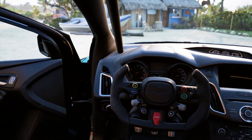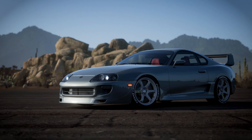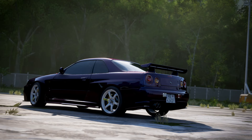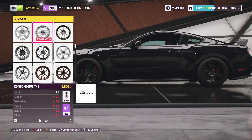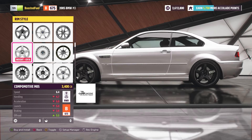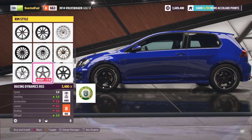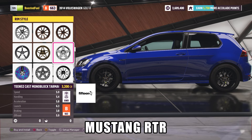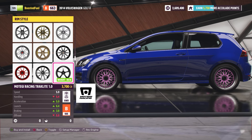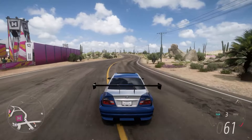Last but certainly not least, the Wheel Pack mod is a simple mod that swaps some aftermarket wheels for OEM wheels from cars in the game. So if you ever wanted to build your cars with OEM wheels from a different brand, now you can do that. For example, you can put Dodge Demon wheels on your Shelby GT350, or Work wheels from a Formula Drift M2 on an E46 M3. Or you can take it one step further — why not put Ferrari wheels on your Golf R, or Lamborghini Diablo wheels, or C63 AMG wheels? Or how about Mustang RTR spec wheels? This mod really gives you an unlimited amount of possibilities when playing around with wheels.